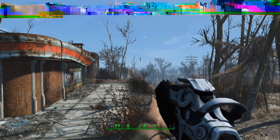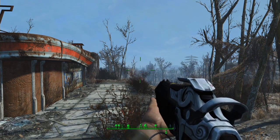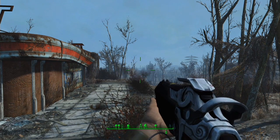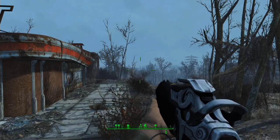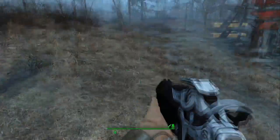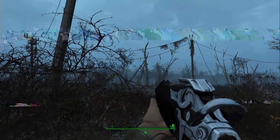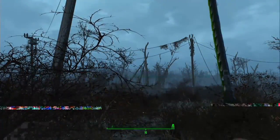Hey everyone and welcome to a pretty cool Fallout 4 mod. In celebration of me actually getting Overwatch next week, and I've been wanting to do a Fallout 4 video for a long time, I downloaded some Overwatch mods. The weapons we're going to be checking out today are Reaper's shotgun, Reinhardt's hammer, Pharah's rocket launcher, and Genji's dragonsword.